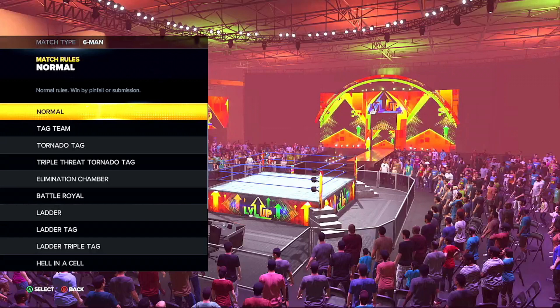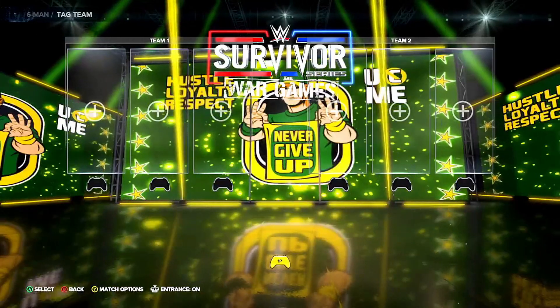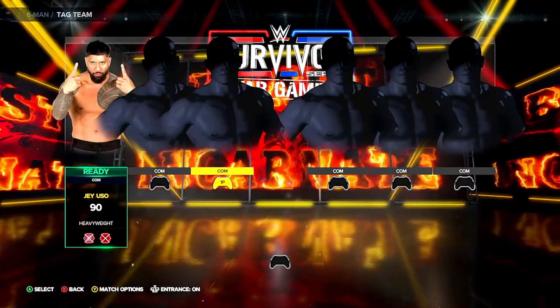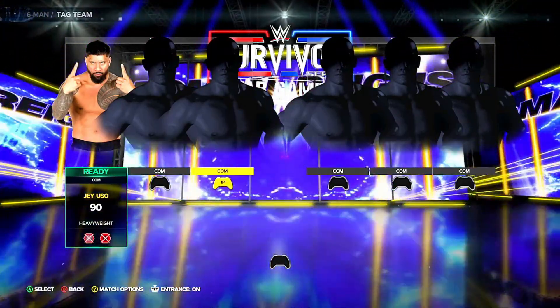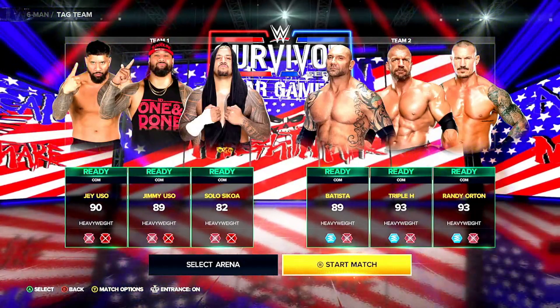Make sure it's some form of tag team and not a normal match. Now choose the team that you've just made. Choose the people that you've made as champions. You'll notice when you've selected the first person, it automatically selects the partners that you set up originally. And yes, this is a somewhat dream match of mine that you're seeing right here.